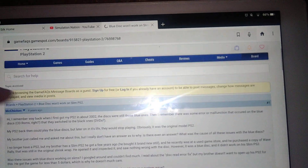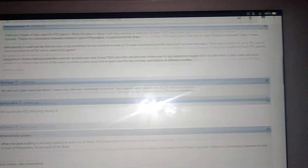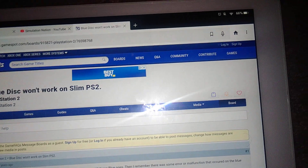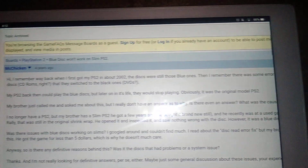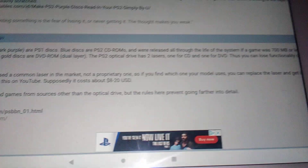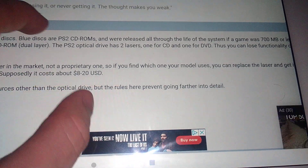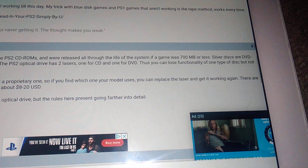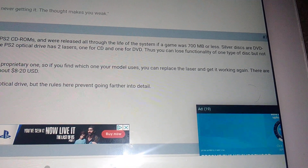Well, the black ones are PS1 games. The gold disc is a DVD-ROM dual layer. The PS2 has two layers — one for CD, one for DVD. Thus, you can lose functionality of one type of disc but not the other. So let's take a silver disc as an example.